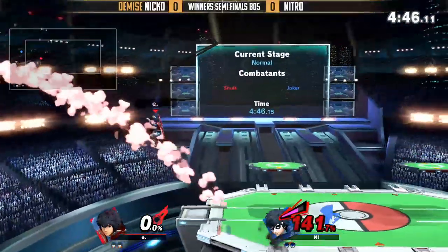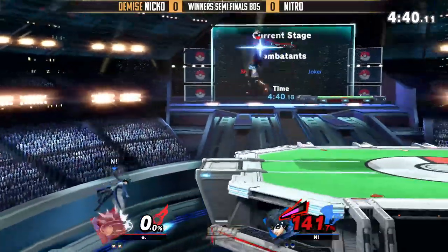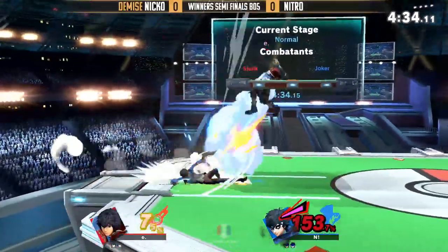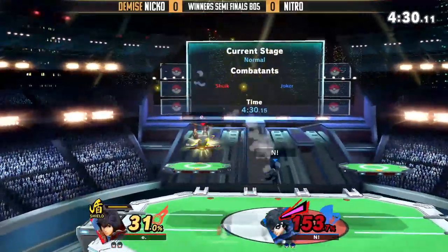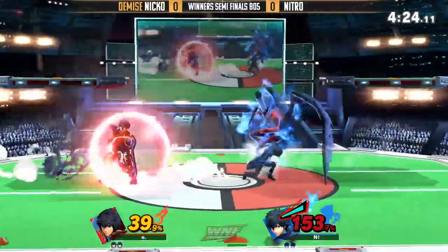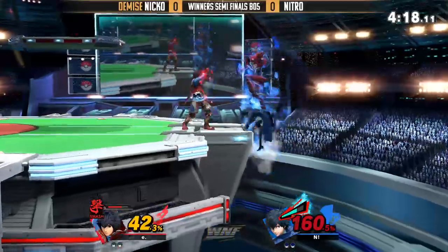Nitro being able to even up the game in stocks, but still at a cool 141%. Let's see if he can get back onto the stage. He's playing it safe, trying to get back on. But that forward air sweeps below him. Gets him with the up air and the up-tilt! Into the up air! Shield back coming into play — why not add a little bit of tick damage? Shield dart — so nasty. Stopped that combo string right there.